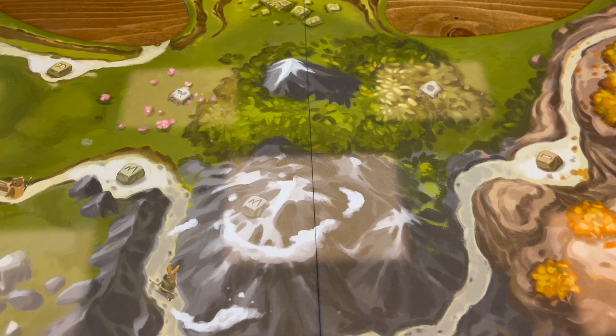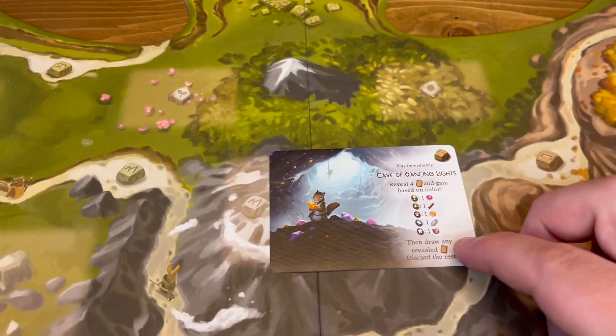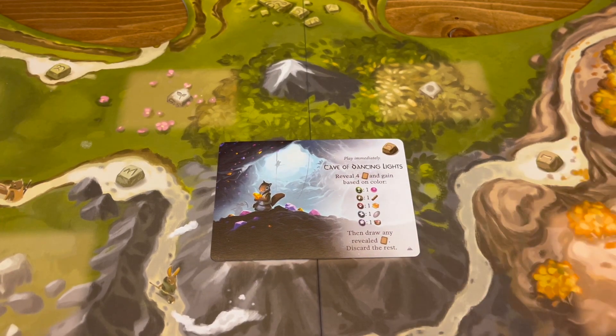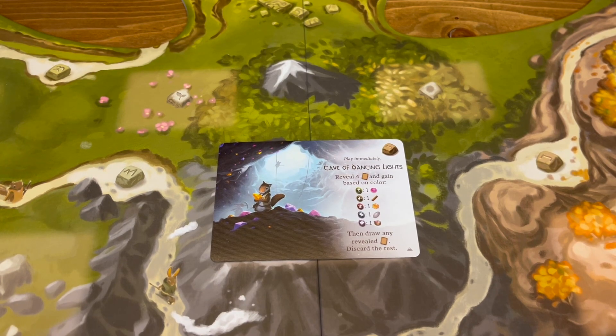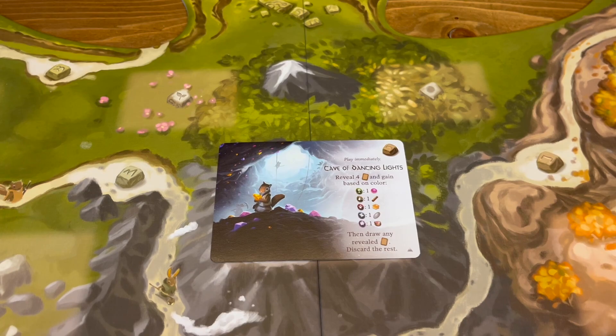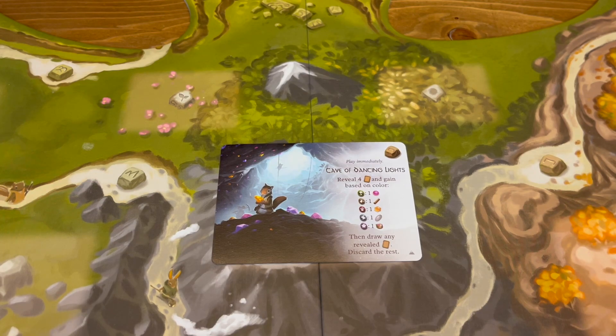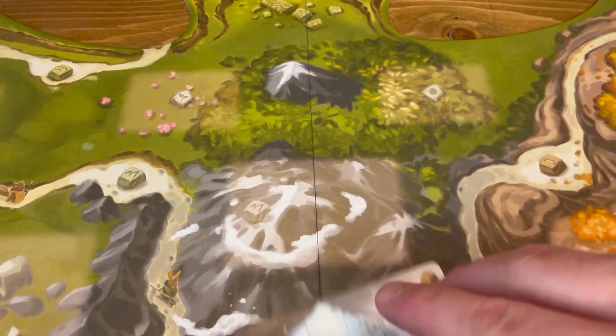Number 4 is the Cave of Dancing Lights, which has almost my favorite artwork in Spirecrest. You get it at the end. It's kind of exploratory — you reveal four cards and gain resources based on the color of cards. Depending on what you flip over, you get four resources, and then you can draw any of them into your hand and discard what you don't want. Maybe you need pebbles and resin, and you flip over governance and destination cards you can play later — really cool.